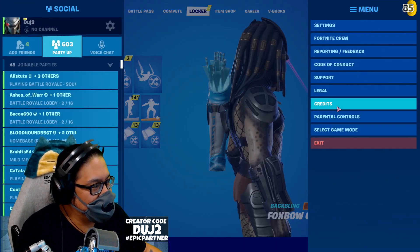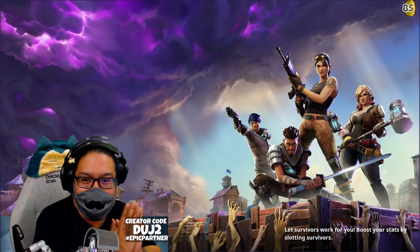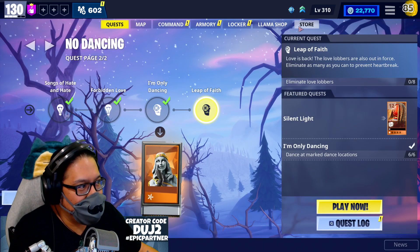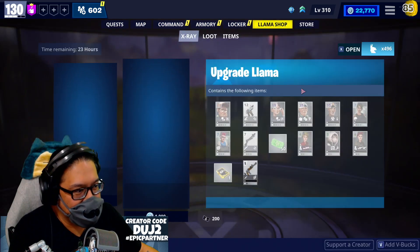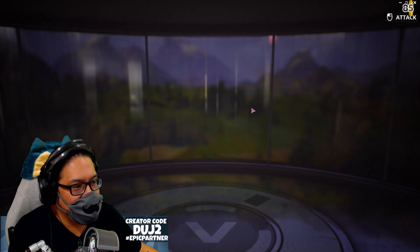Let's jump over into Save the World and take a look at what we have over there in the shop. In Save the World, we've got a machine — it's still not on sale. And if we go into the llama shop, we've got a free llama. Free upgrade llama, and mine went to gold.